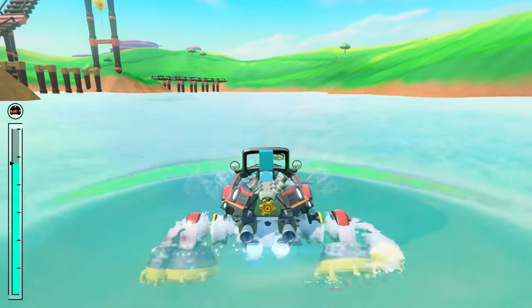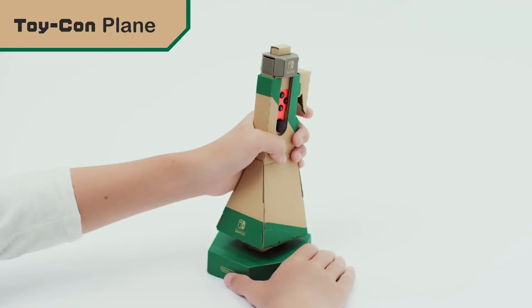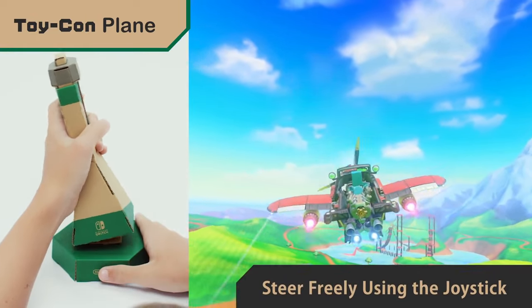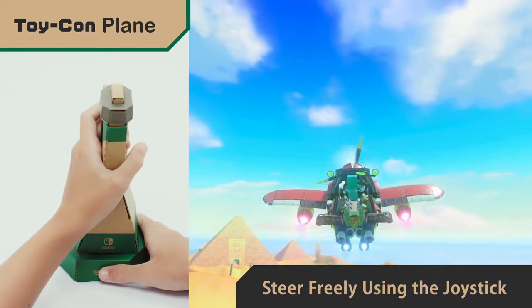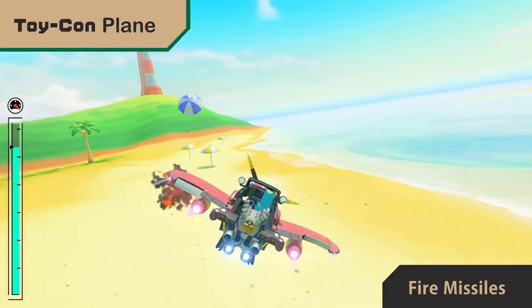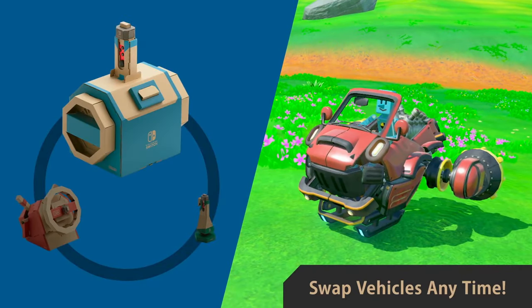You can also transform your vehicle into a plane. Use the joystick and take to the sky. Try firing some missiles. You can change between these three vehicles at any time — just use your key to swap.